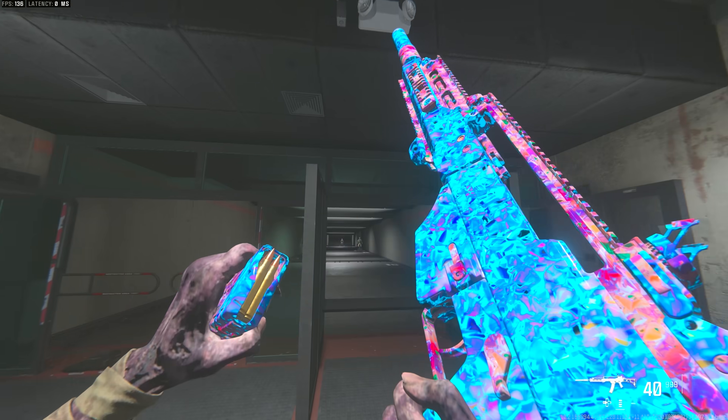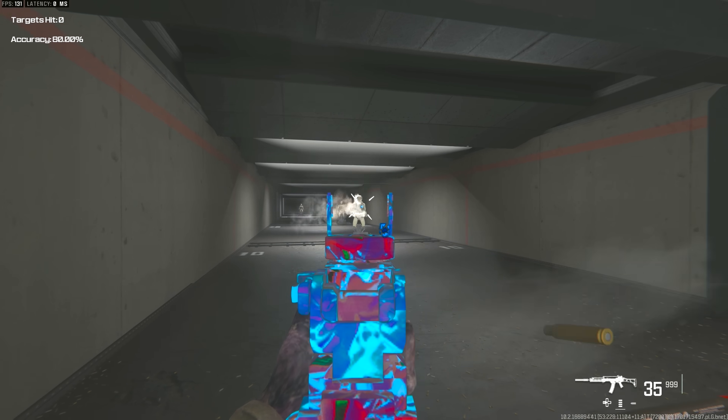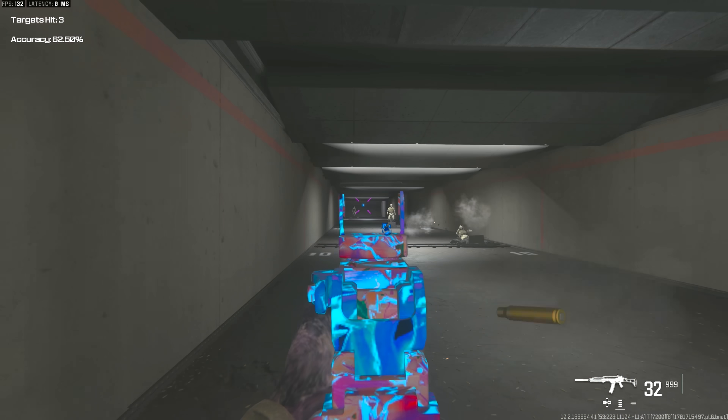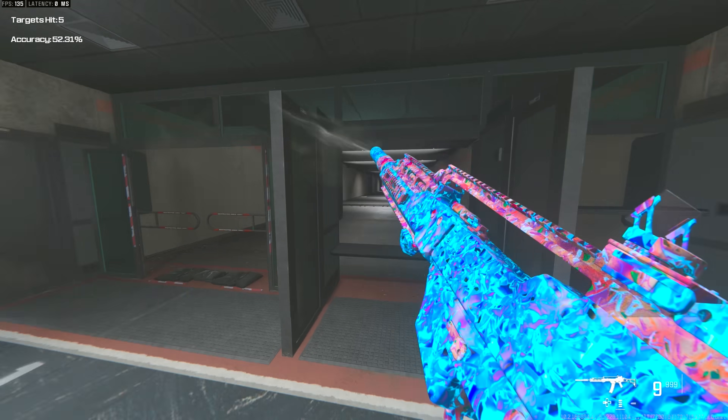Next up, we have the Holger 556, another great assault rifle. It kind of reminds me of the ACR and plays like it in my opinion. I feel like the ACR is just a tad bit stronger, which is why I'd give the nod to the ACR over the Holger — but this is still a great option as an assault rifle and I definitely recommend using it on day one.